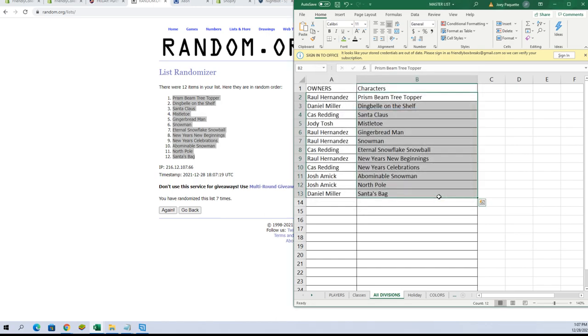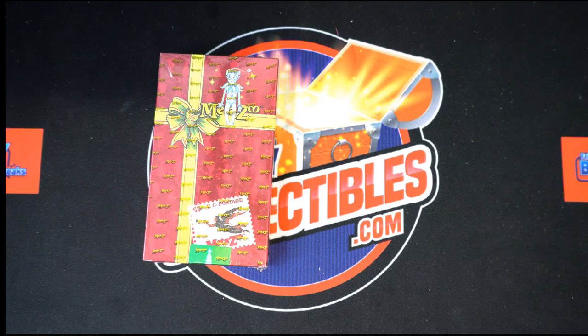Raul H — you've got Prism Beam Tree Topper. Daniel M — you've got Ding Bell on the Shelf. Cas R — you've got Santa Claus. Jody T — you've got Mistletoe. Raul H — you've got Gingerbread Man and Snowman. Cas R — you've got Eternal Snowflake Snowball. Raul H — you've got New Year's New Beginnings. Cas R — New Year Celebrations. Josh A — Abominable Snowman as well as North Pole. Dan M — you've got Santa's Bag. We're going to add that to our screen and get all the names over there.